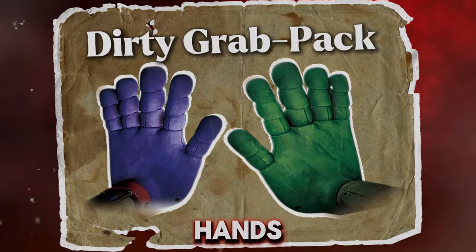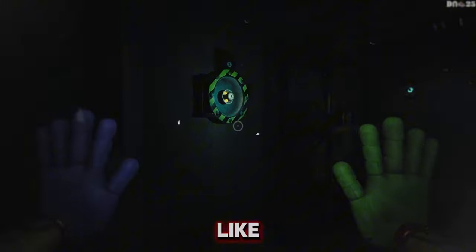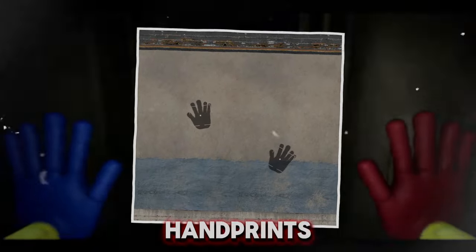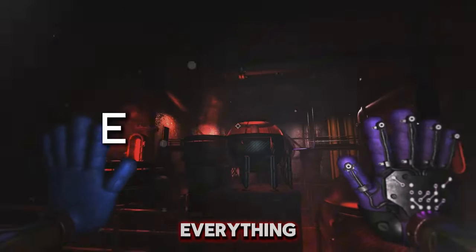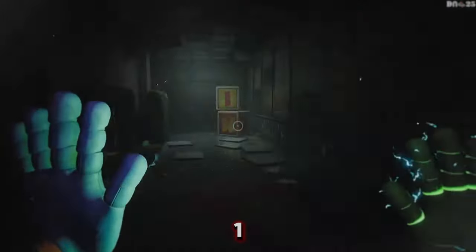First up: dirty grab pack hands. Imagine your grab pack actually getting worn and dirty as you progress through the game, like in Chapter 3. It's not just for looks — it could get grime on it from crawling through vents, or maybe even leave handprints on surfaces, adding a bit more realism. This little detail would make everything feel more immersive, and it would also connect to Chapter 3's mechanics. I think they should add this in Chapter 1 too.